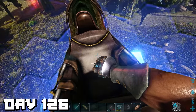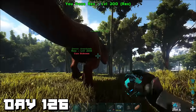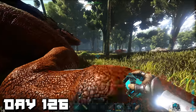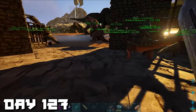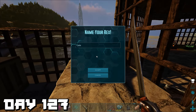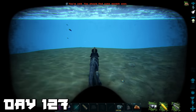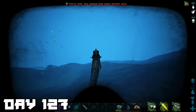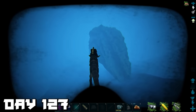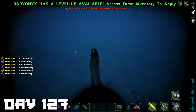Later that day I made a pretty big rookie error. Morning of day 127, our baby rex hatched and we named him Cake — because who doesn't like cake? Then it was time to head into the ocean to hunt the tusoteuthis — I'll just call it squid. We searched for a very long time until we finally spotted one.